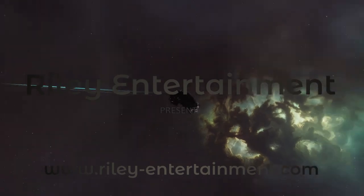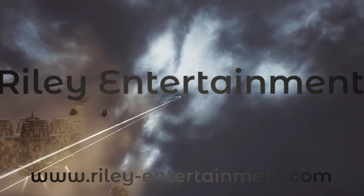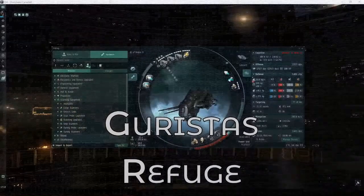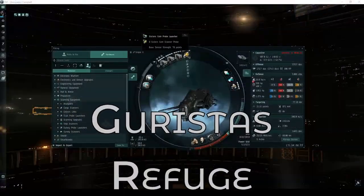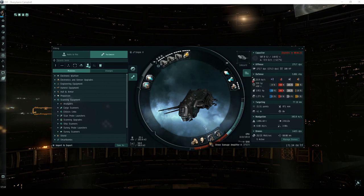Welcome, pilots! This video is part of my guide detailing every high-security combat site. In most of these videos, you'll see me flying an assault frigate called the Ishkur. This is mainly because it's my favorite ship to fly, but it does quite well in this site in particular.